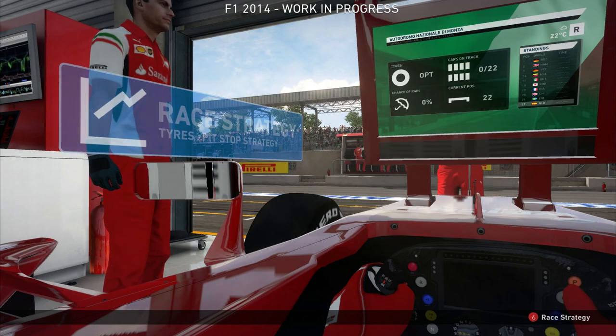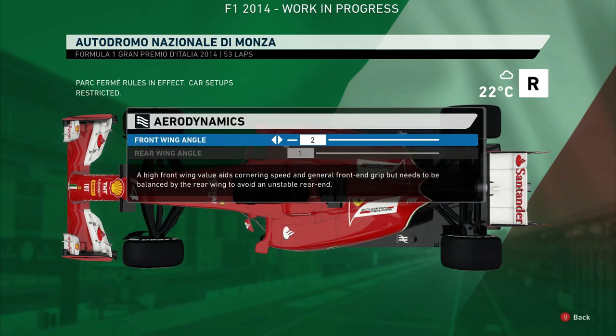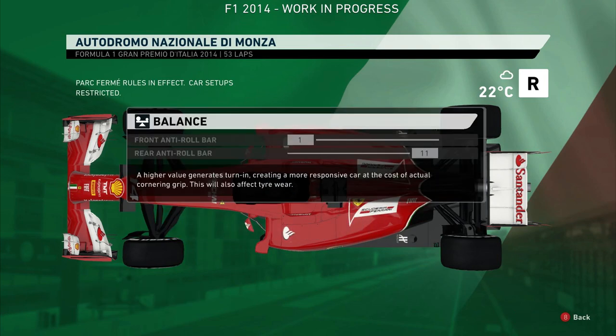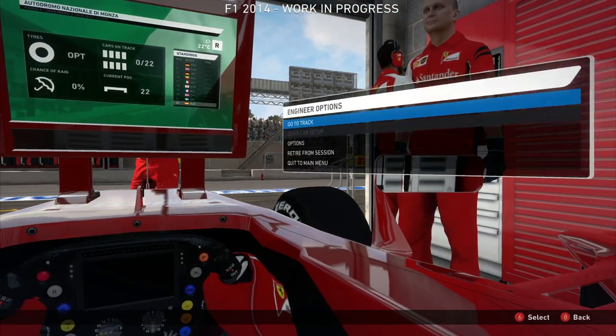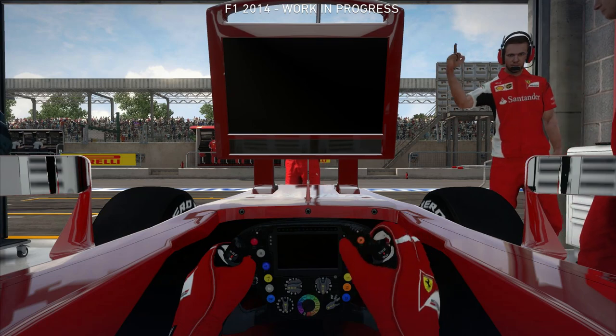So that means either Alonso or Raikkonen are going to leave, and I think it might be Alonso to possibly McLaren. Let me know in the comments what you think of that and maybe what your predictions are. Either way, here we are in Monza for another F1 2014 gameplay video. Make sure you like and subscribe if you haven't already. Here we are in Monza in a Ferrari — let's go to the race.